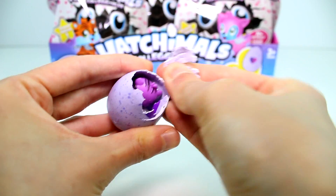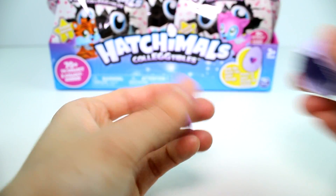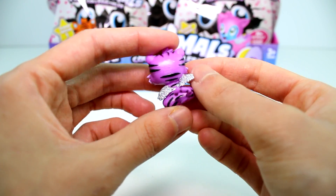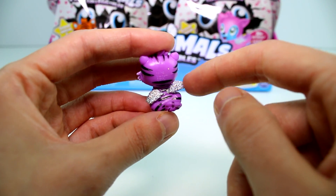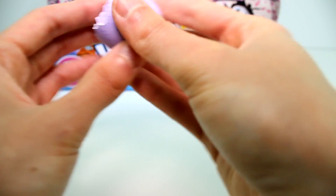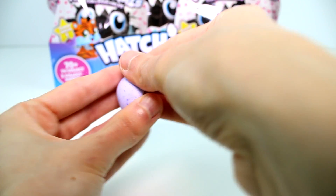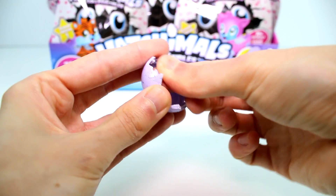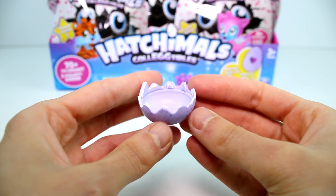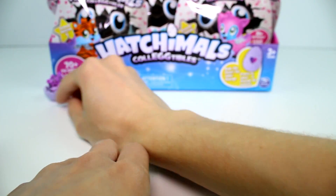Oh my gosh, look who we got! We got someone from the Lilac Lake. This is the little tiger — I love this one. And this is a common. Look how cute these are. They're so detailed, so cute, and they all have these glittery, sparkly wings. I love his little paw, it's absolutely adorable. And then a really cool thing you can do is break all the excess shell off and make it like a little nest — they can hang out in their egg like that. Isn't that awesome?